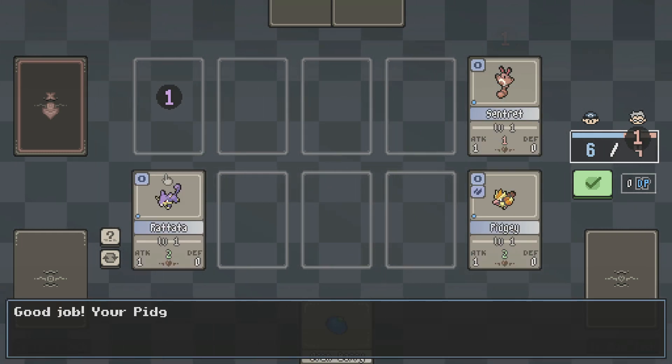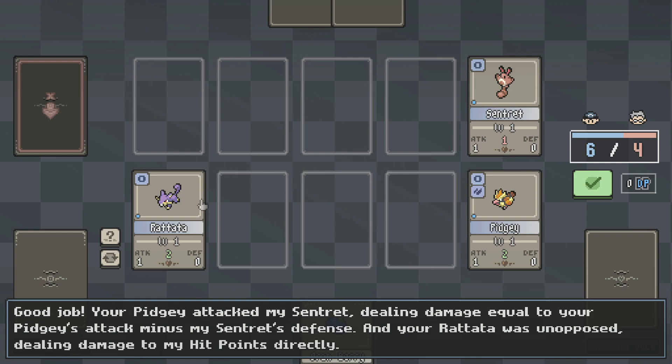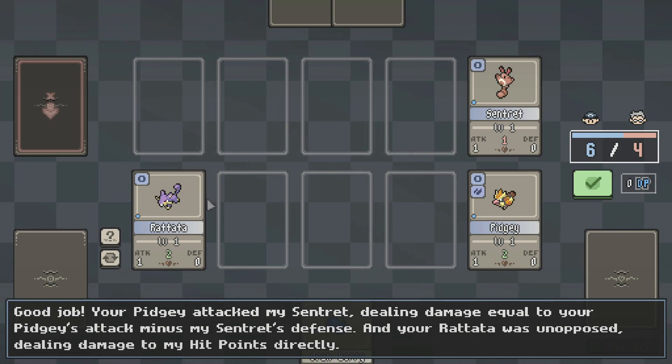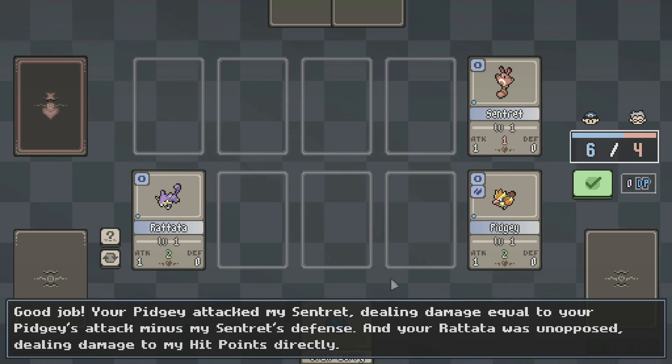So you just click to attack. Good job. Your Pidgey attacked my Centrant, dealing damage equal to your Pidgey's attack minus my Centrant's defense. And your Rattata was unopposed, dealing damage to hit my points directly. I'm hitting directly because he has nothing in this slot to block — is what I'm getting.